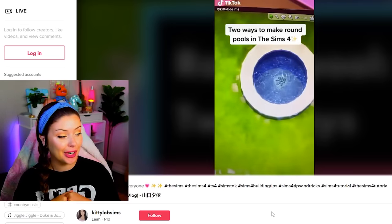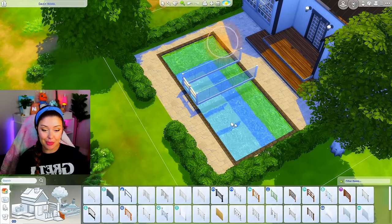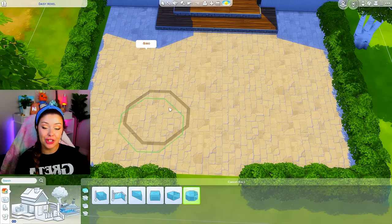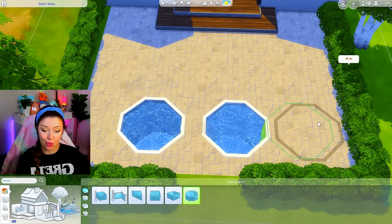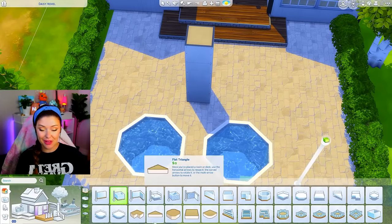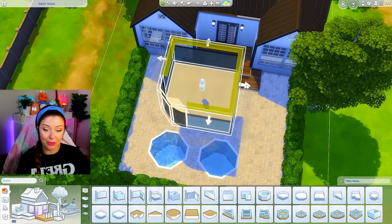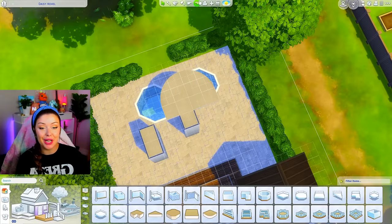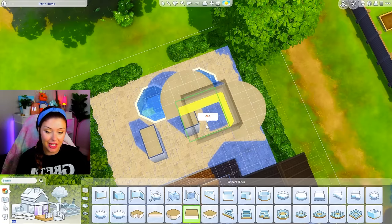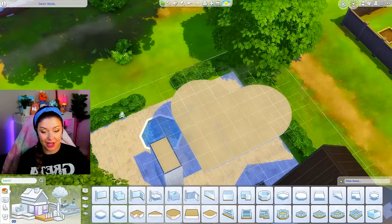We're going to make that float, put a trim on it, and then delete the flooring. I'm intrigued to see if this works and if it's also functional. So I'm going to delete my existing pool and start just like they did in the video with two octagon pools. Then we build a room on top and add our rounded pieces — I'm using a flat round floor piece, placing it right on top of that room and shrinking it a little bit. I copy and paste another one beside it and connect those to get the heart shape using a square floor piece.